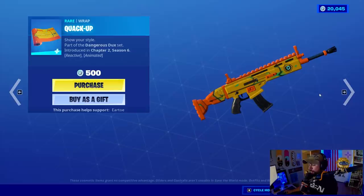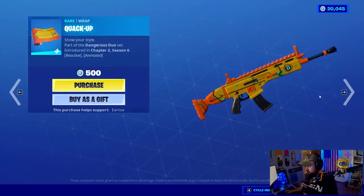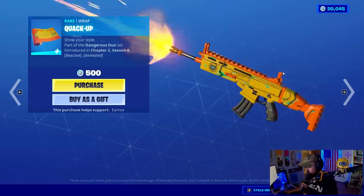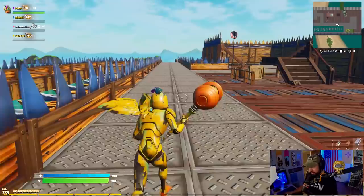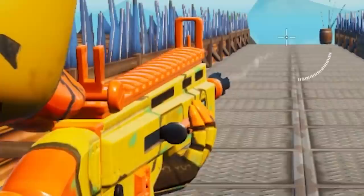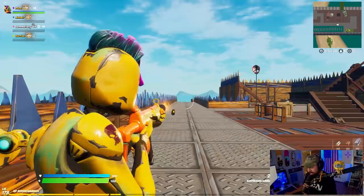Then we have one more item — the weapon wrap, reactive and animated. It doesn't tell me how it's reactive; maybe it's every shot. We can trigger the weapon here and answer our own question. It looks like it blinks every time I shoot — I think it just blinks. It's very subtle, but we're getting it yes. Starting with Webster, that reactive is really minimal — you can't even tell with the hand in the way.